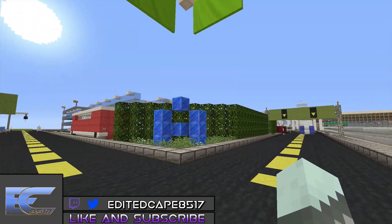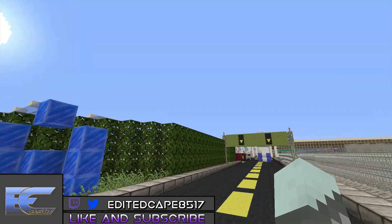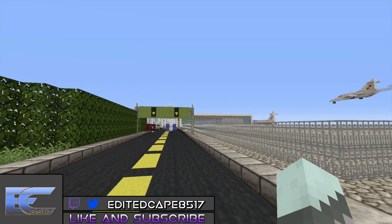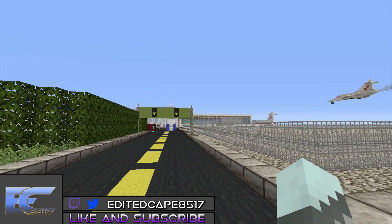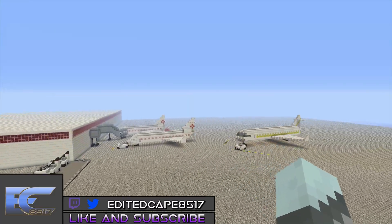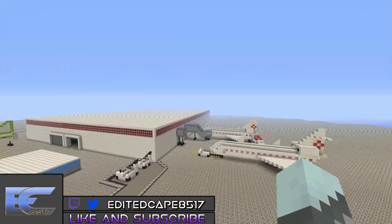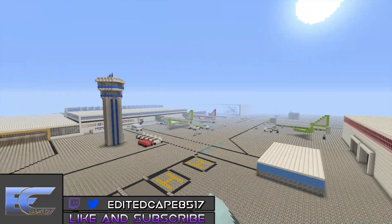Nothing's really changed at the airport except there's now an arrivals terminal. Here is the arrivals terminal - it's still a work in progress but it is looking really good so far. This is actually right behind the airport.